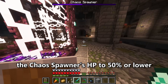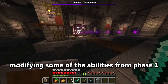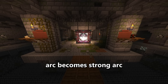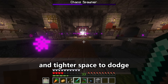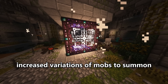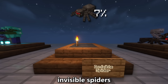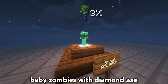If you manage to reduce the Chaos Spawner to 50% health or lower, it will transition to phase 2, modifying some of the abilities from phase 1. The ghost bullet gets upgraded attack patterns: single shot becomes rapid, arc becomes strong arc, and burst becomes strong burst — all with more bullets and tighter space to dodge, demanding more precise movement. The summoning also has increased mob variations: on top of phase 1 mobs, it can summon half diamond armor zombies and skeletons, invisible spiders, spider jockeys, and a full diamond armor baby zombie with a diamond axe.